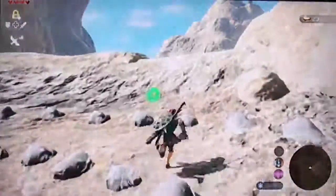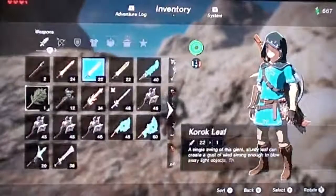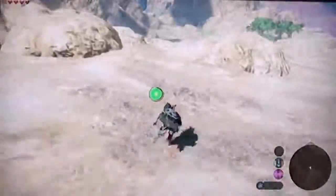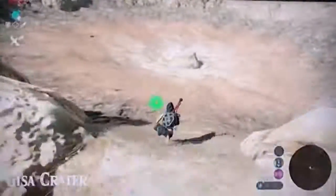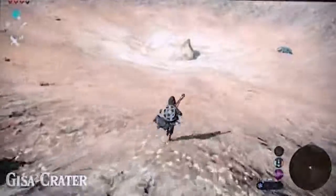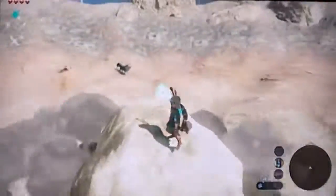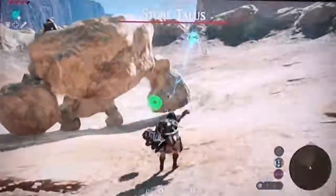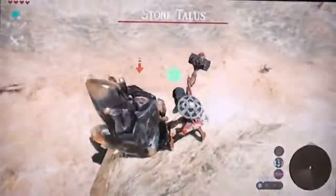Let's head to our next area. By the way, I'm going to switch my gear because there is, if you might guess it, a stone talus nearby, which I believe is in this area. Yep, that's the stone talus. Also, we're in the Gees Crater. Let's go over here and activate the stone talus. That wolf might as well just run because he's going to get pummeled. Thankfully we have upgraded bomb runes, so we can use bombs more.